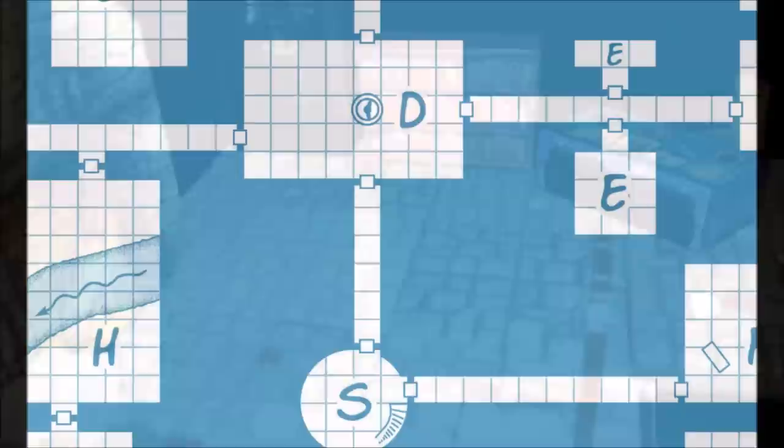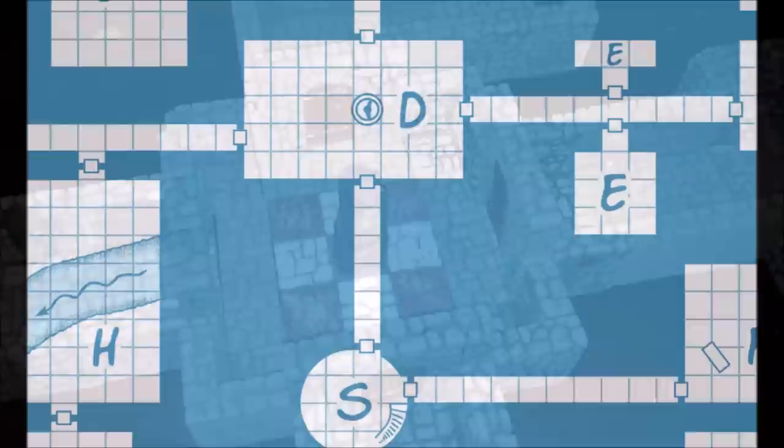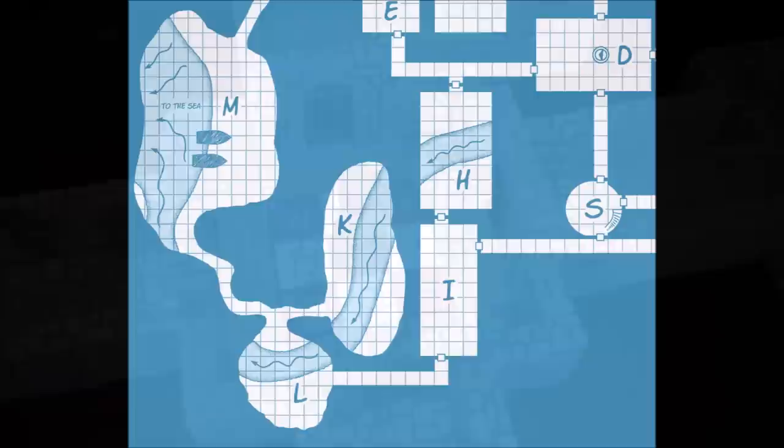Going north from Room S brings the party to Room D, really the nexus of the dungeon with four exits — one in each direction. There's a demon statue that points at the characters as they enter, regardless of which direction they come from. The doors are enchanted: brute force will not budge them, and the other three doors appear locked. The only way to open them is to turn the statue toward the door you wish to open.